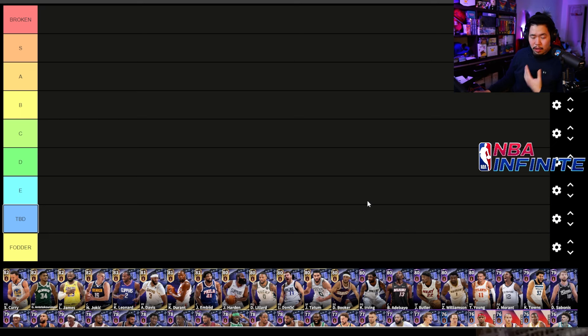Alright, today we've got our official full NBA Infinite tier list with all players included. Quick disclaimer: this video was recorded prior to the buff of Jason Tatum as well as the release of Victor Wembanyama. Spoilers — I can wholeheartedly say both cards are broken, top of the top. Victor is insane when it comes to blocking, and Tatum is now better than Paul George in my opinion, granted you need him at R7.